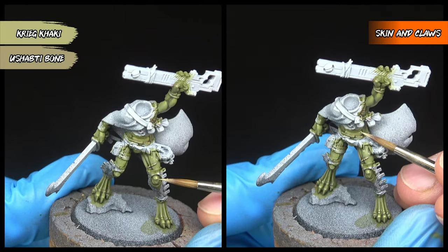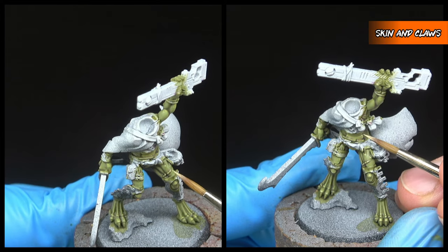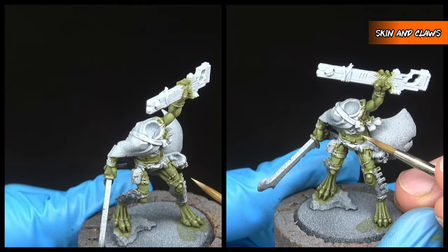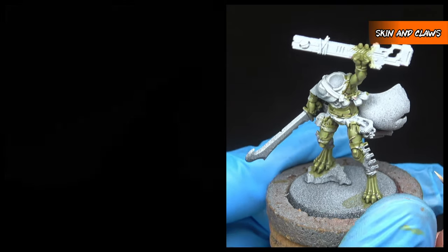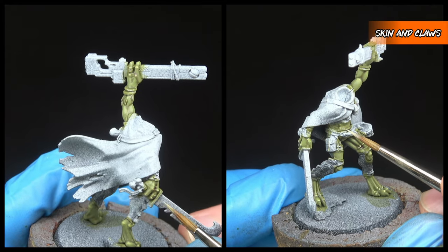We're then going to finish these areas with dot highlights of Ogryn Camo for the skin and Greek Khaki for the belly, only really focusing on the sharpest points of detail — for example the knuckles, areas around the face such as the eyes, and the knees and elbows.